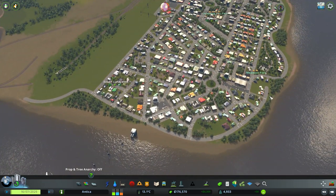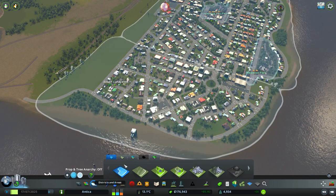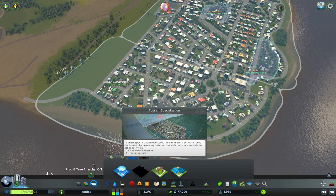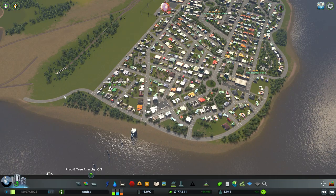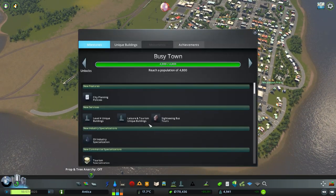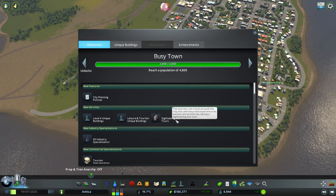We do have the shore that I want to do something around here. I already have tourism specialization, so we could build some specific tourism area around here eventually - that's something to look forward to. And now there's the sightseeing bus, which is good. We have a few locations to look into the city, some parks, and now we have a new statue or unique building.